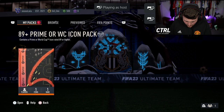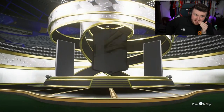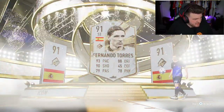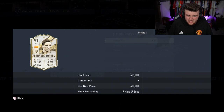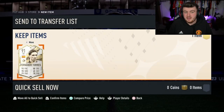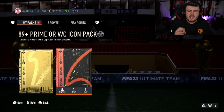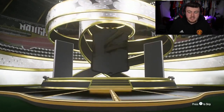Let's go to share play and hopefully get some decent icons. We have Lala's 89-plus prime or world cup icon pack. It is a prime icon — Spanish striker — it's prime Torres! I think that's pretty good. He's like 600K. The cards are pretty decent; I don't think that's a bad card at all, especially if you're a Liverpool fan. The pack is coming in roughly five to six hundred K, so we're hoping to get a little bit better than that.